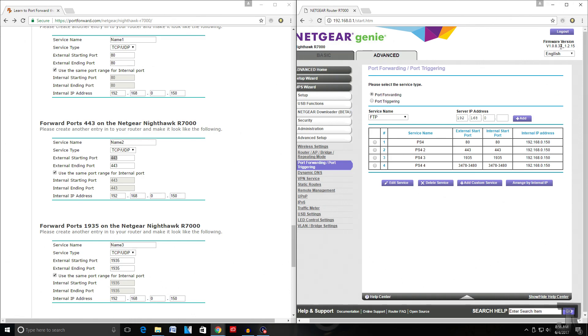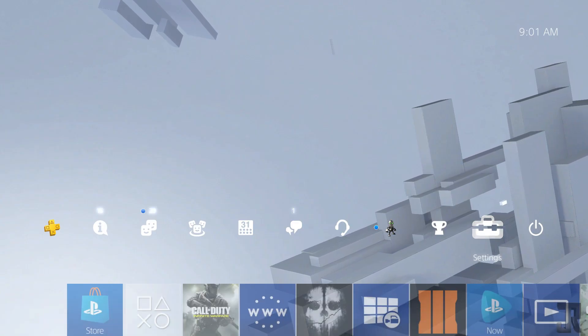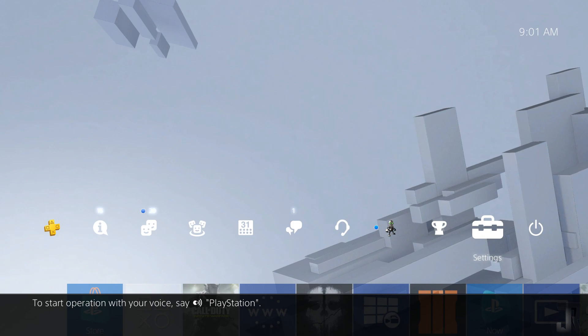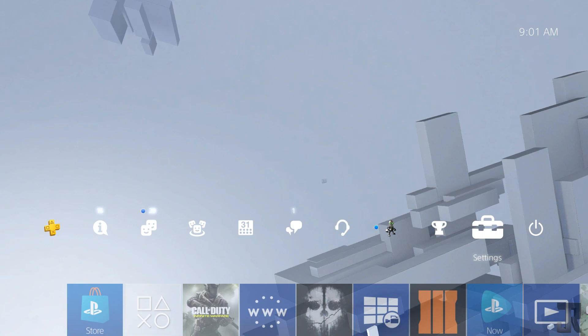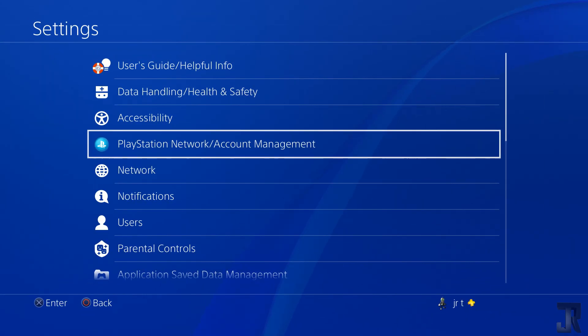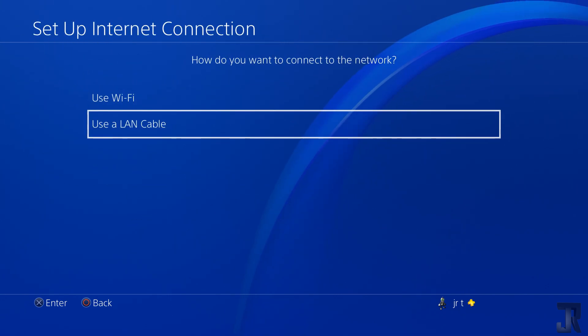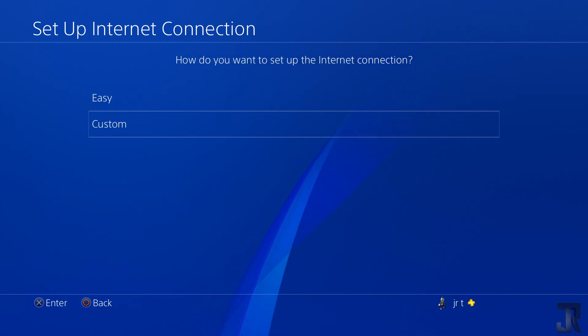After you've applied all of your ports, log out of your router and then go to your PlayStation 4 to finish up. On the PS4, go to Settings, then Network, then Set Up Internet Connection. I'm using a LAN cable so I'll hit 'LAN,' then 'Custom.'